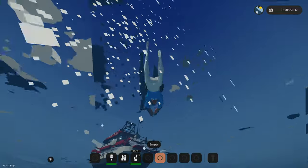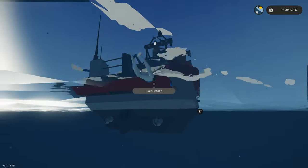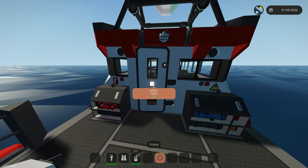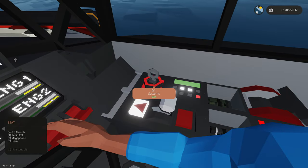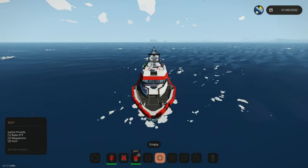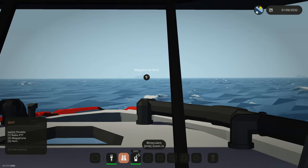The boat automatically turns off if you fall off — this boat is very well made. Let's get back on and start it back up, because it does put the throttle all the way down, which is honestly awesome. It has very good safety measures. We are halfway there, so let's continue going to the fire on the oil rig.